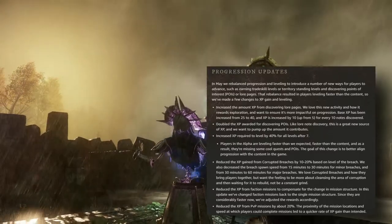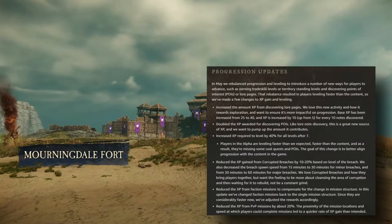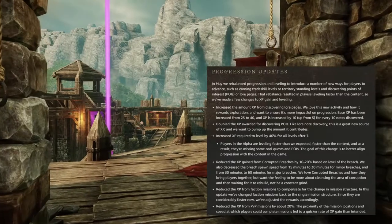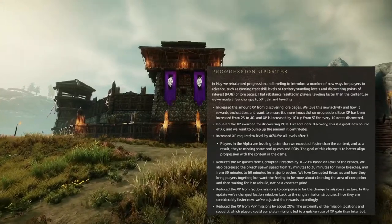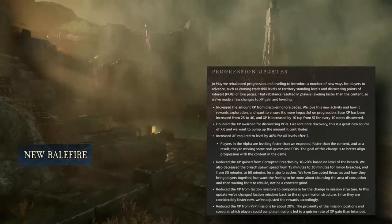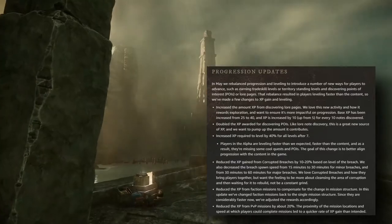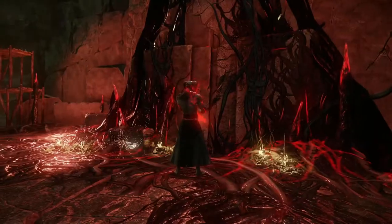Now for the nerfs: they increased the XP required to level by 40% for all levels after level 7 — that is an absolutely massive change. Reduced XP gain from corrupted breaches by 10 to 20% based on the level of the breach. Decreased breach spawn speed from 15 to 30 minutes for minor breaches and from 30 to 60 minutes for major breaches. Reduced XP from faction missions and reduced XP from PvP missions by about 20%.